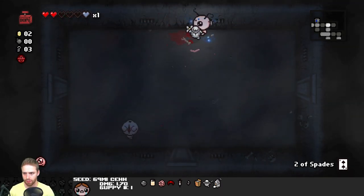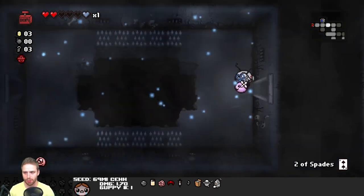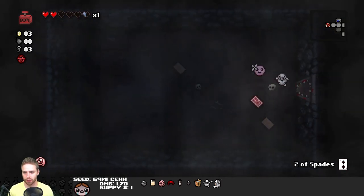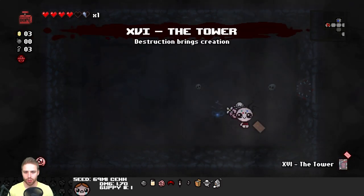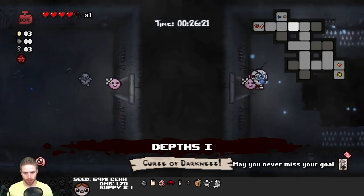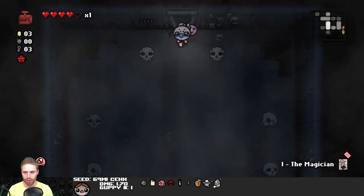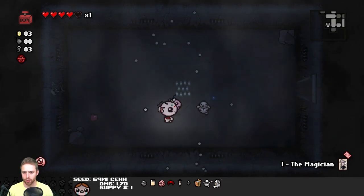Flies are going to do no damage at all since they do double my tear damage and my tear damage has Soy Milk on it. Magician card's worth it! Losing my soul heart - I don't care. Two of Hearts card - use it now. Magician and the Tower. Using the magician and that'll help me actually hit the boss. The bomb would be great so I could bomb more of those blue flames - that's a 25% chance to pay out with a soul heart.